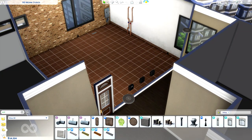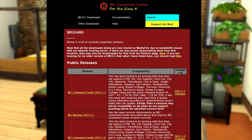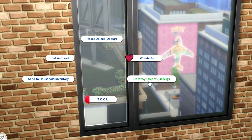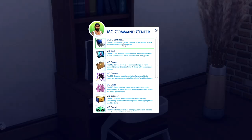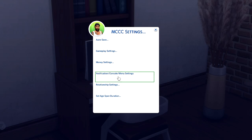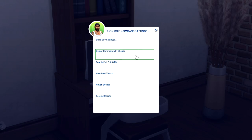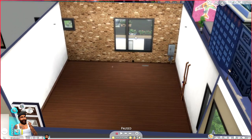For the second method, you're going to need MC Command Center installed. There's a feature in this mod where if you shift-click an object, you're actually able to destroy any object of your choosing via debug. To enable that feature, go on your Sim's computer, hit MC Command Center, then go to MCC Settings, then Notification/Console/Menu Settings, then Console Command Settings, and finally Debug Commands and Cheats. By default this is disabled - make sure you enable it and restart your game.